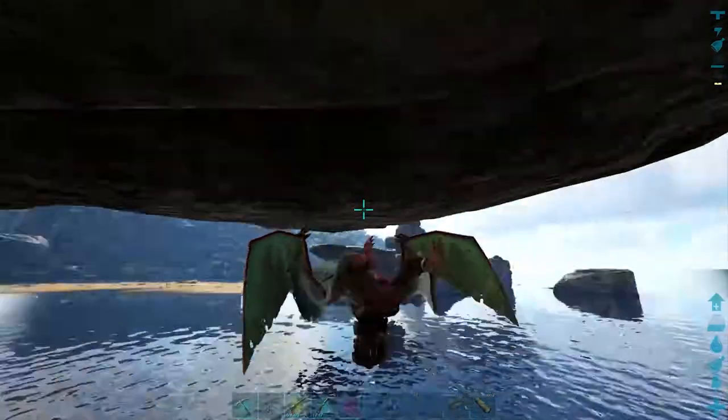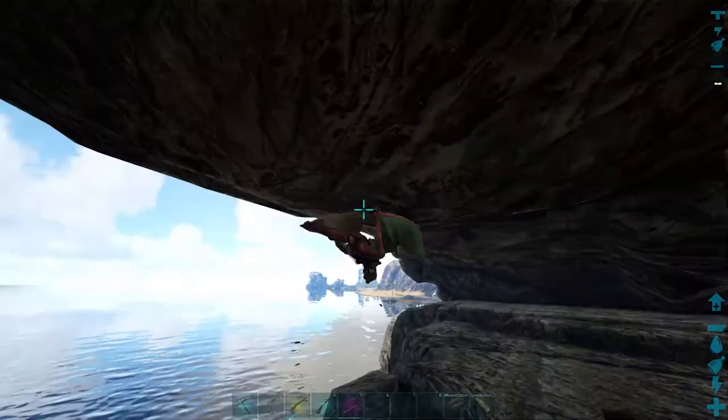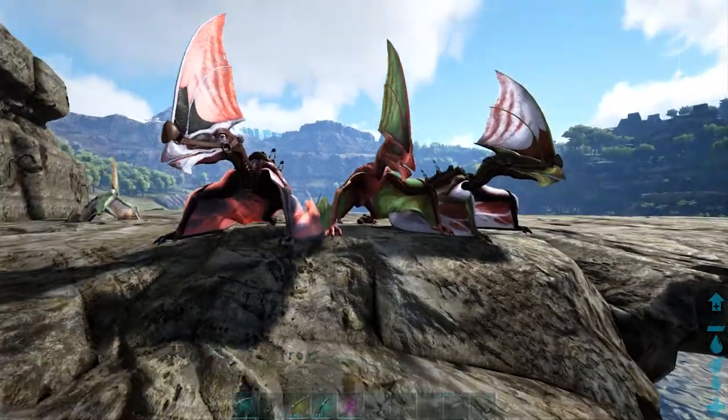With the saddle equipped it can also hold three people. In later game, Tapejaras can also be equipped with tek saddles — with this saddle equipped you can load element into it and shoot from it, making it kind of like a mobile tek turret. This has been how to tame a Tapejara in under a minute, see you in the next one.